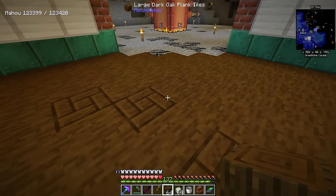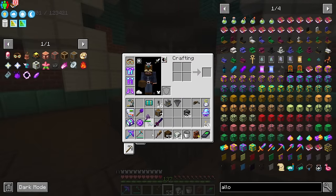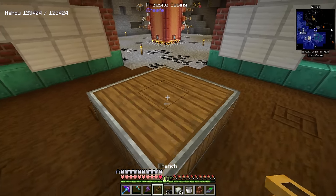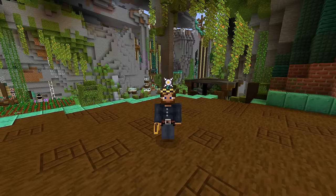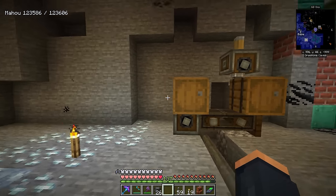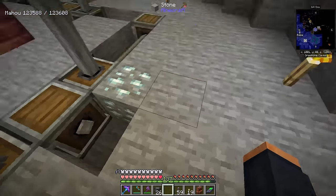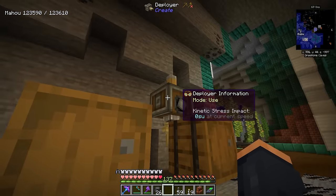Now one of the most painful parts of Create is this manual casing process — it's one of the first things you want to automate as soon as possible. Normally you'd place logs, strip all of them, then manually place andesite alloy onto them. There is a way to automate this. We only need two Create machines to fully automate this process. I'll show you a couple of ways to move stress around. Right here I'm using gearboxes to get stress flowing throughout this area — sending stress over to a mechanical saw, with a belt and then a deployer.